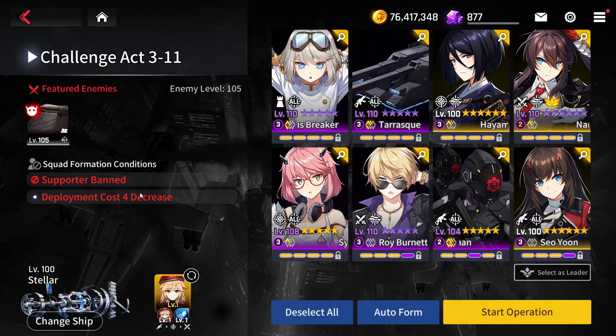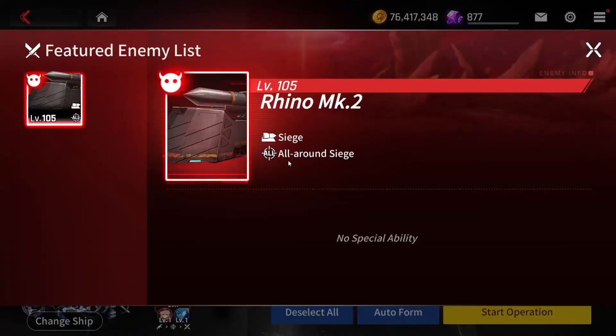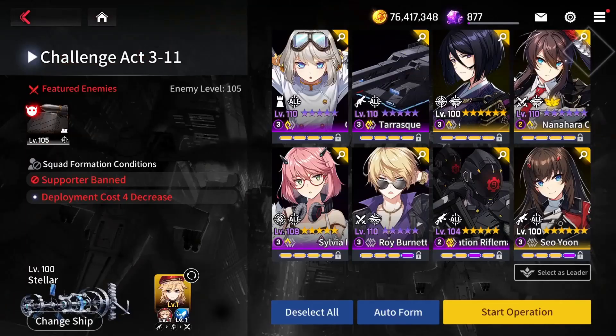Let's start with Gabriel first. Gabriel is very self-explanatory — basically we need a tower unit in order to stop the siege rhino and the siege type Rhino MK2 from advancing. Because it's a siege unit, it will ignore every other counter, mech, or soldier units beside tower units. That's why we need to bring one of the tower units, and I believe Gabriel is perfect for this job.